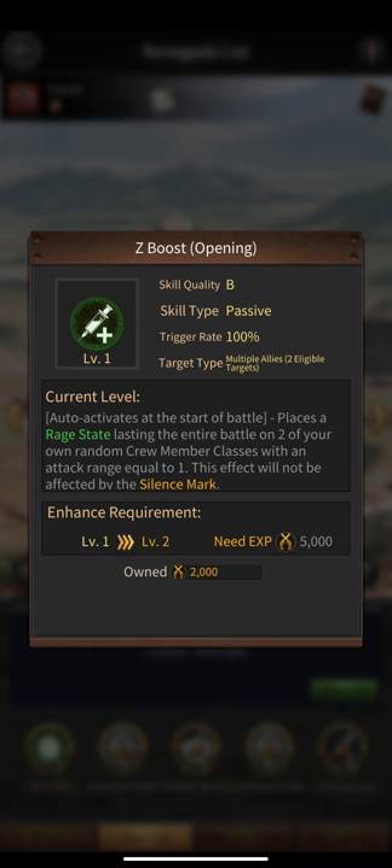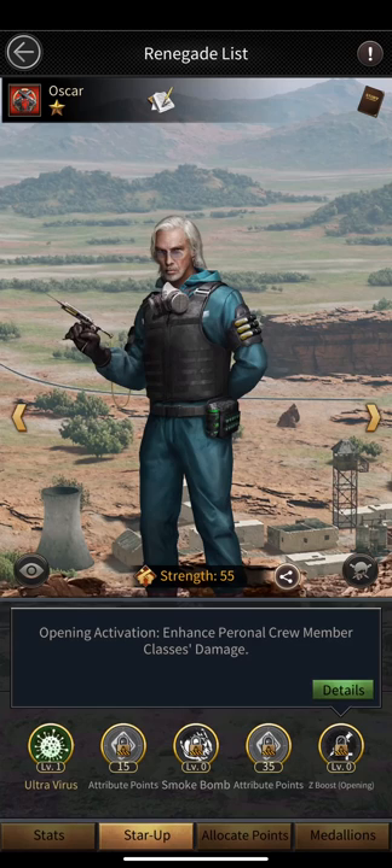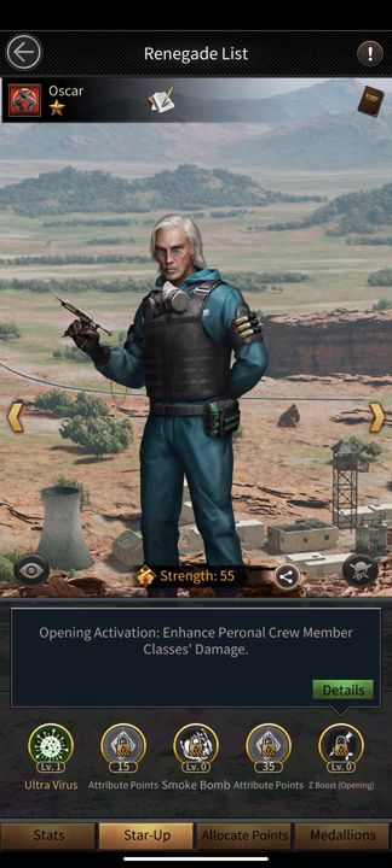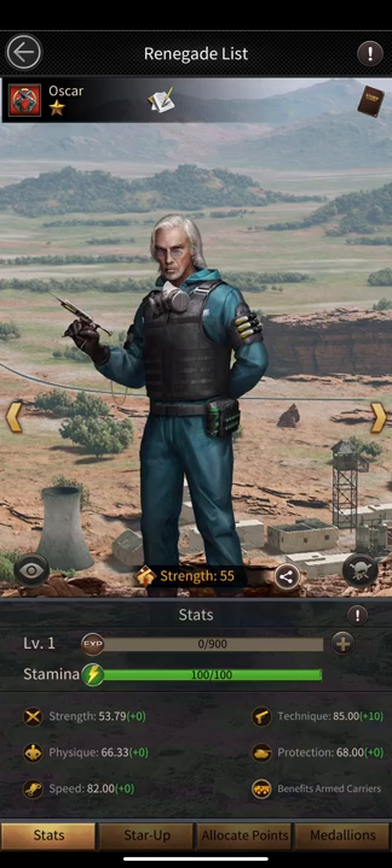The five-star skill places ranged attack lasting the entire battle on two of your own crew member classes with an attack range equal to one, and this effect will not be affected by silence mark. It's a pretty confusing skill, but I think the one-star and three-star skills are going to be enough for Oscar. We should put all our skill points into both of those skills.